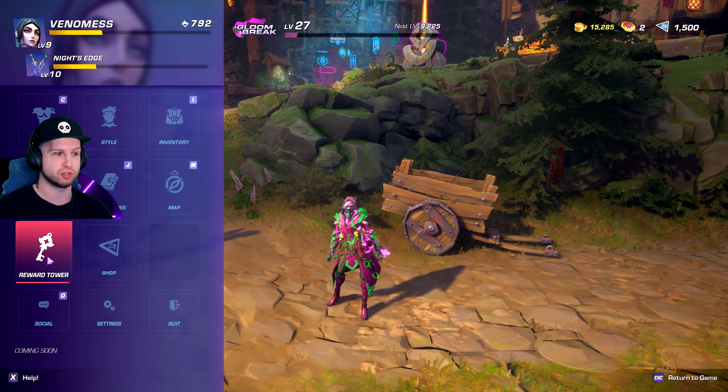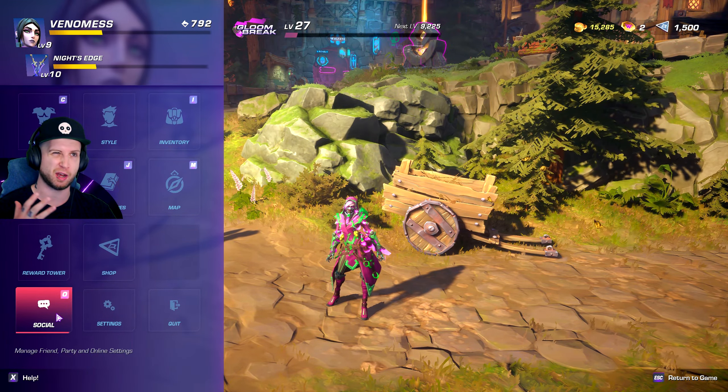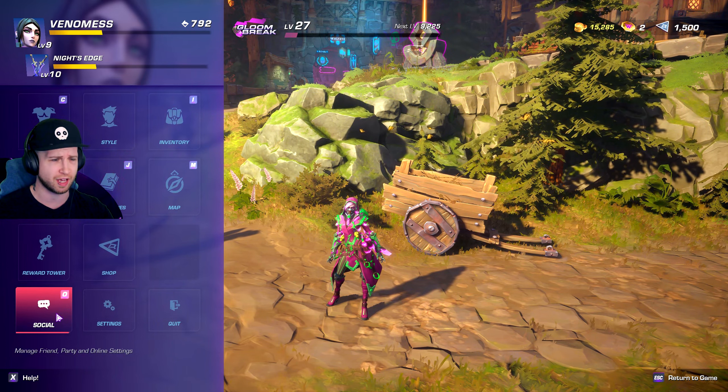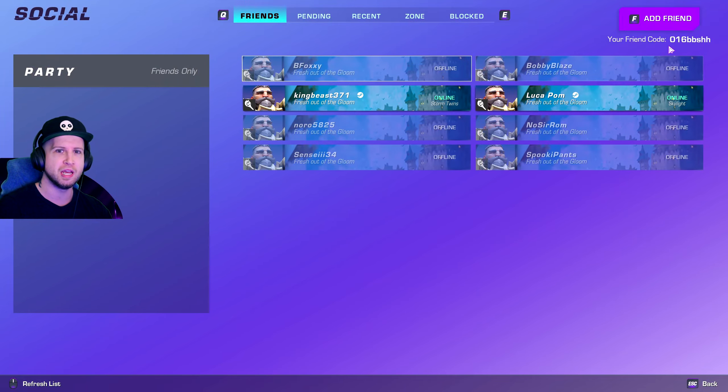When you first start playing this game, you're not going to have access to your social menu, but don't worry — you just got to continue the main quest about up to the broodmother, or until you go into the highlands, and then you'll end up having your social menu pop up. Your friend code will be up there that you can share with people, and then you can end up partying up.